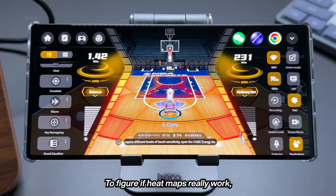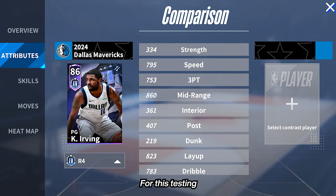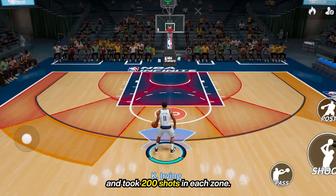To figure out if heatmaps really work, I used a tool on my phone to record my shot timing for consistency. For this testing, I went with a ranked 4 Kyrie Irving. I went into training mode, turned on heatmaps, and took 200 shots in each zone.